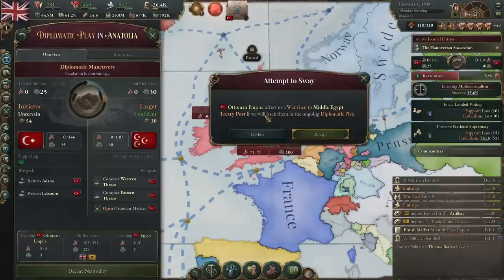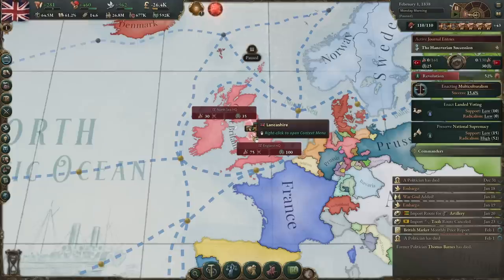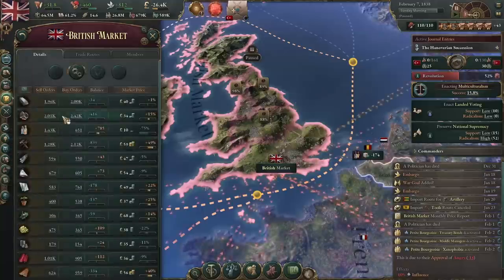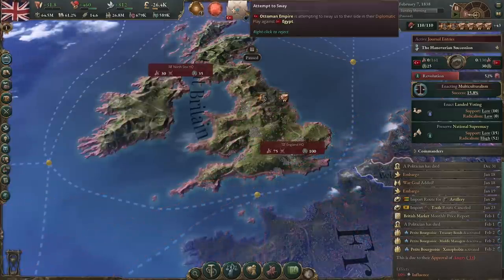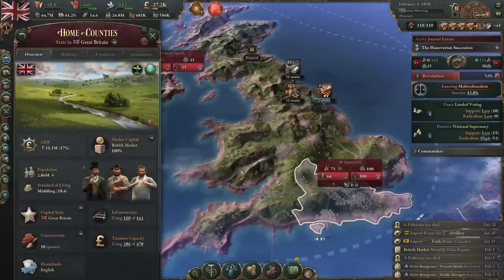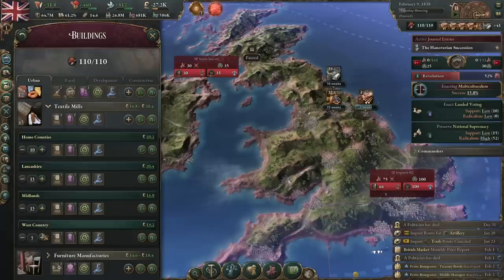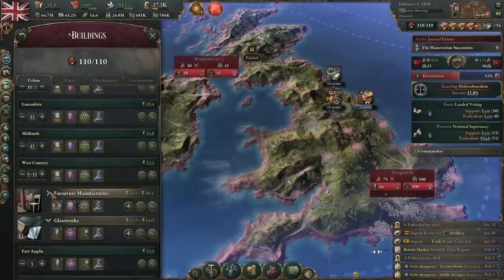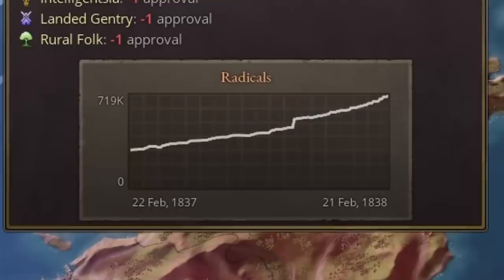The Ottoman Empire is going up against Egypt and they want us to join them, but right now we're going to say no. We'll be doing wars soon, hopefully, but not just yet with all these radicals brewing. We need to be careful because our standard of living is dropping. Let's work out why — we don't have enough clothes, we don't have enough furniture, and they can have a drastic effect because our population is not going to be happy. So let's focus on that — we should already have some textile industries built. We can upgrade them from here to produce more clothes and furniture.